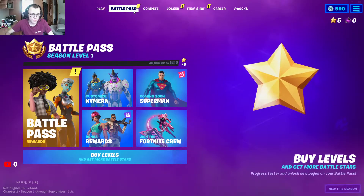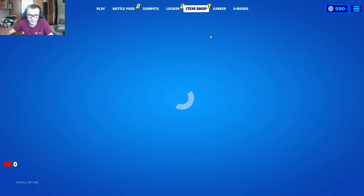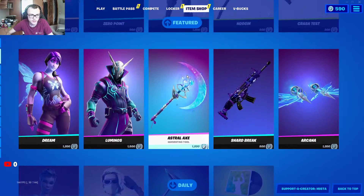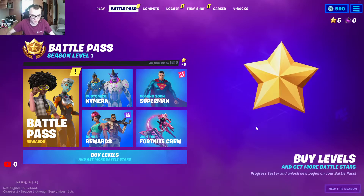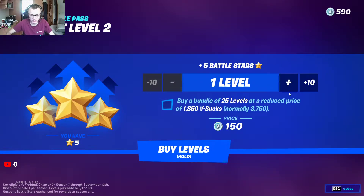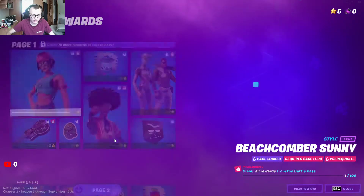So now, battle pass. Let's see if there is anything new in the item shop first. Locker. Okay, battle pass. So here you can buy levels and join Fortnite Crew to unlock bonus rewards.